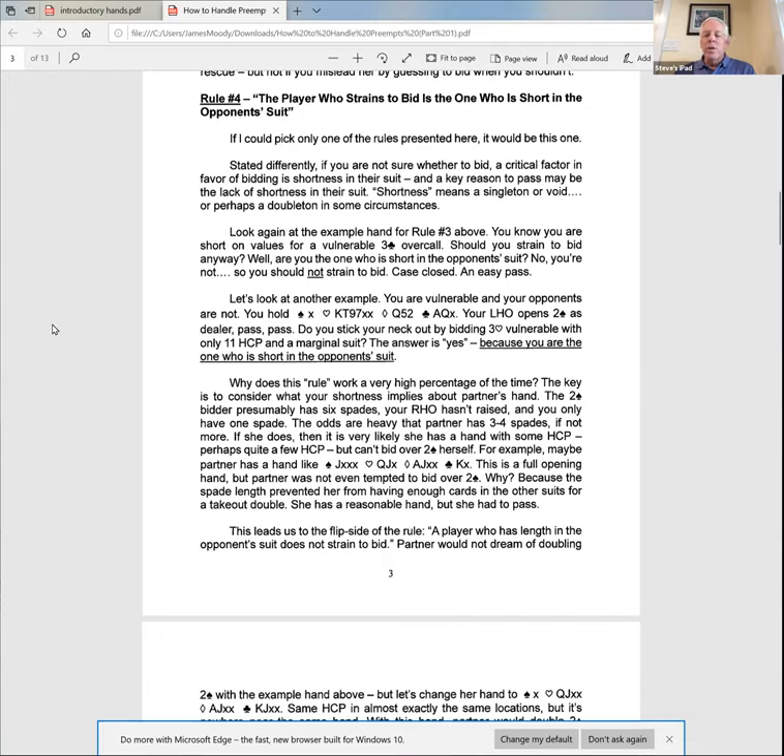The flip side of the rule: the player with length in the opponent's suit does not strain to bid. With the five-club hand, you pass and let it come around to partner. If partner has a reasonable hand, the odds are she is short in spades and will strain to bid. It's a teamwork thing — a yin-and-yang that works incredibly well.